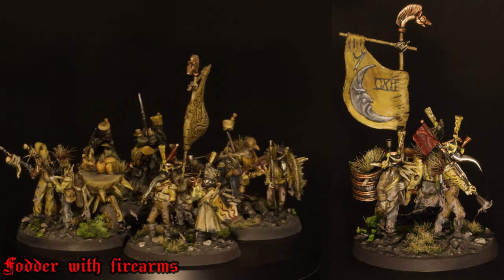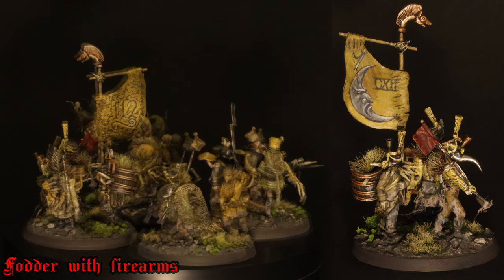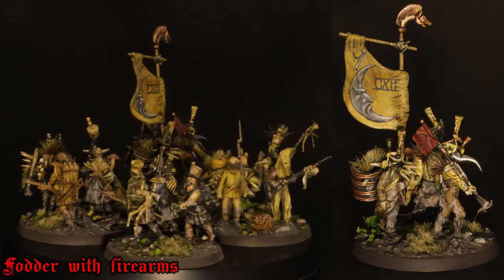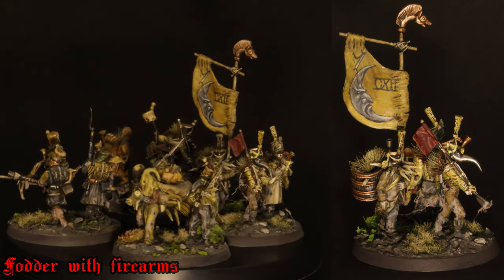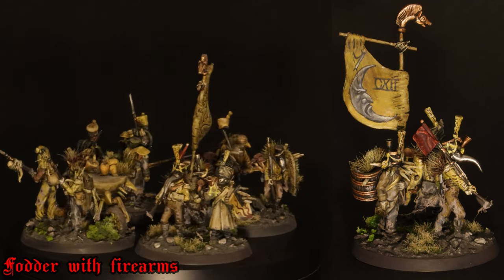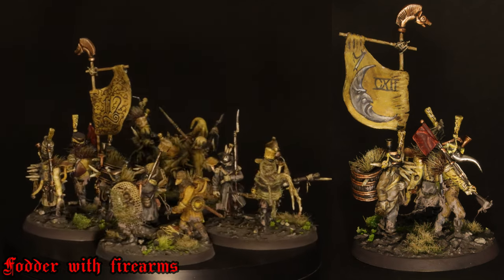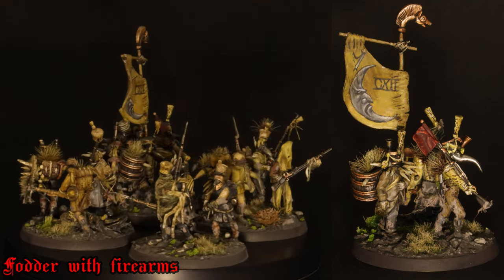I've tried doing a flag for just about every unit. These flags are mostly scratch-built: two bits of brass rod, a bit of string at the connection point, and something pinned to the top for decoration — that one's like a Celtic horn. The flag itself is a piece of plasticard with some Milliput for the folded ruffles where it connects. The picture on the flag I picked is a sort of John Blanche grumpy moon.